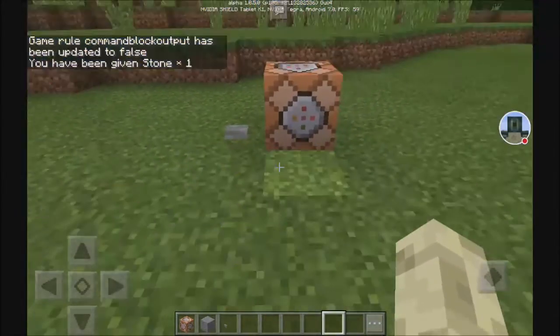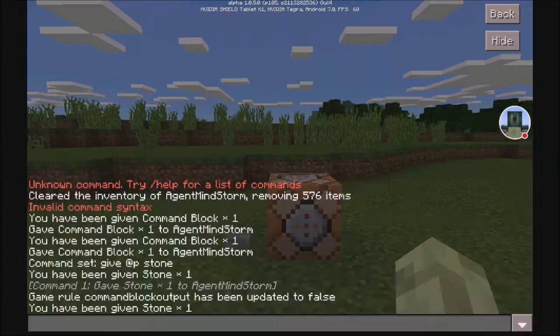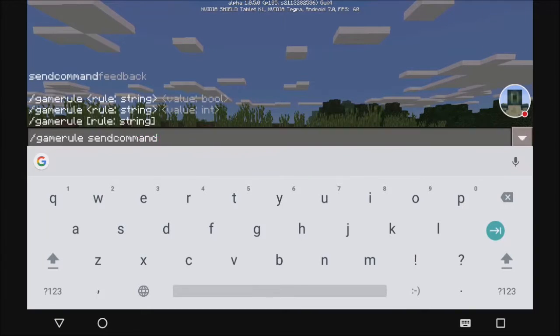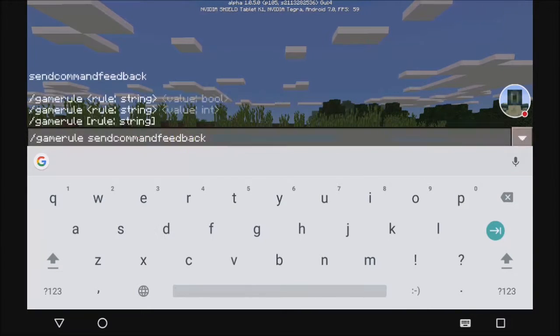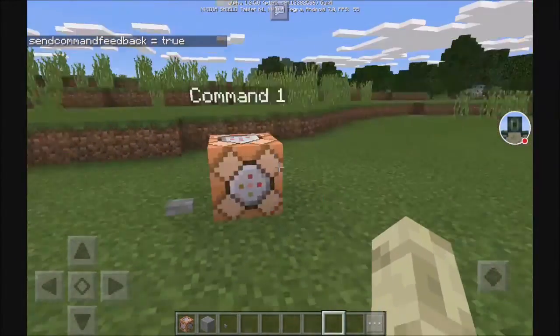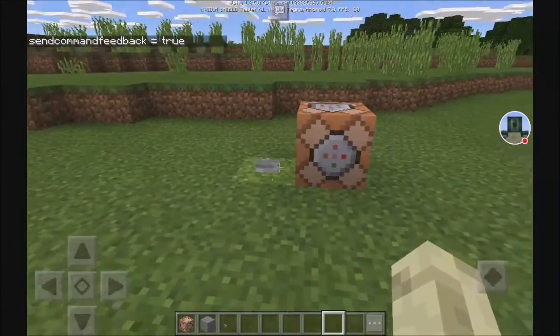It just says 'you have been given stone.' If you want to turn that off too, do another game rule: slash game rule, send command feedback. Now, the reason there's two different ones is because the first one is for command blocks, and the second one is just for commands. So as you can see, now we've turned them both off. You can turn it off by putting false.